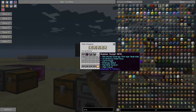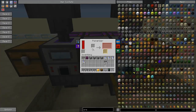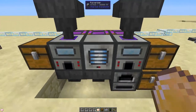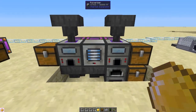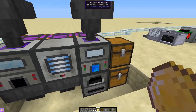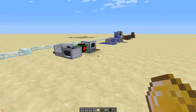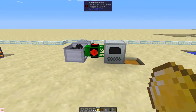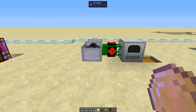This is an upgraded system where we're using induction smelters fed with sand, which will give us both the bonus output from the pulverizer and a different bonus output from the induction smelter.